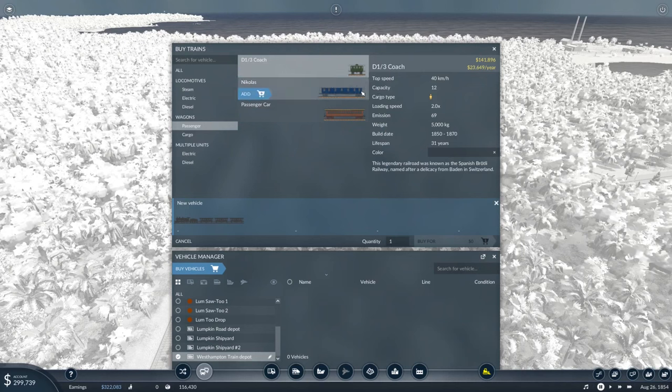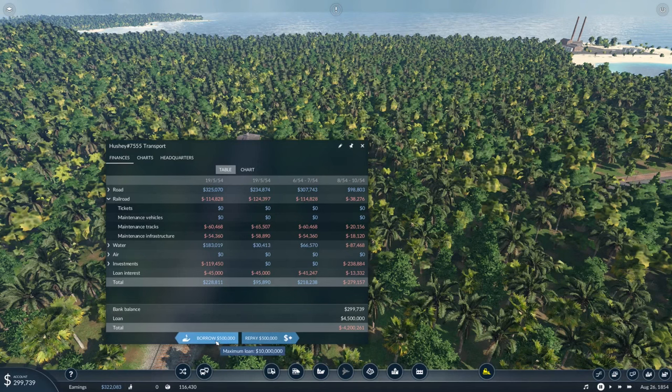This car holds 30, this one holds 56, and this one holds 12. Two of the smaller ones would be 24 but roughly the same cost as one of the bigger ones, and two would be a lot lighter. Looking at the capacities — 31 versus 62 — I think I'm going to go with the one that holds 62. That makes a lot more sense.